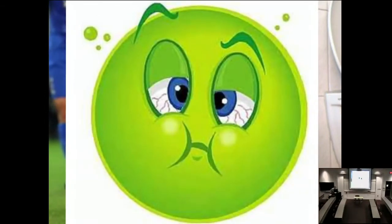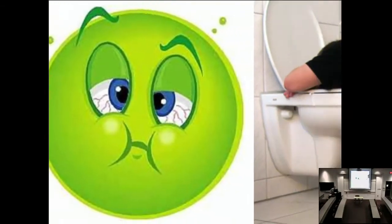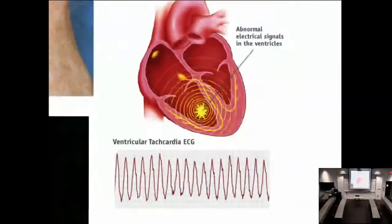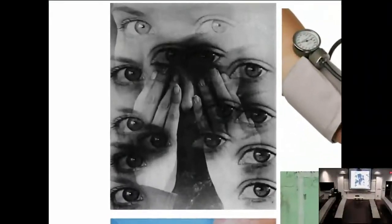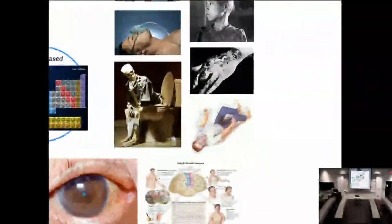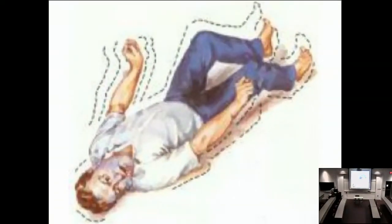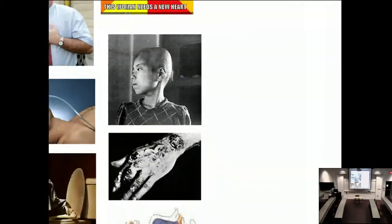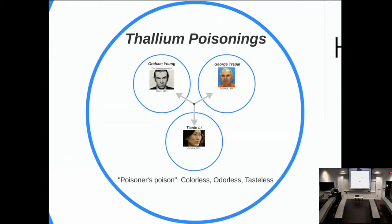Symptoms include nausea, vomiting, diarrhea—your body trying to excrete the toxin—headaches, and depending on the level, possibly hallucinations, as it affects the central nervous system, as well as convulsions, eventually resulting in loss of hair. Thallium is known as the poisoner's poison primarily because it is colorless, odorless, and tasteless, making it very hard to detect.